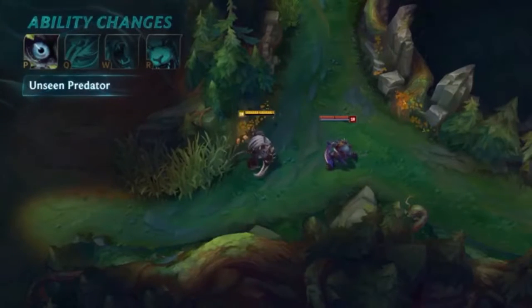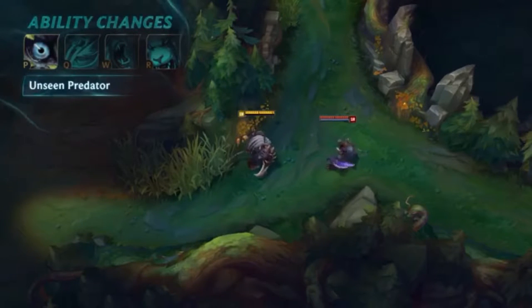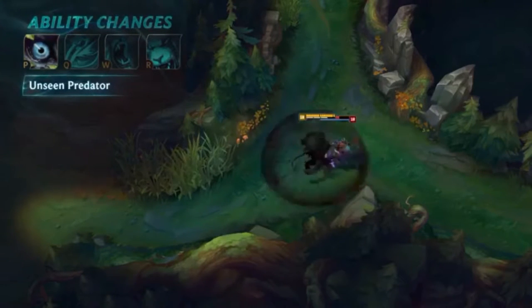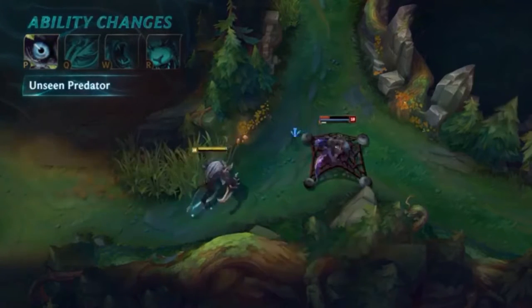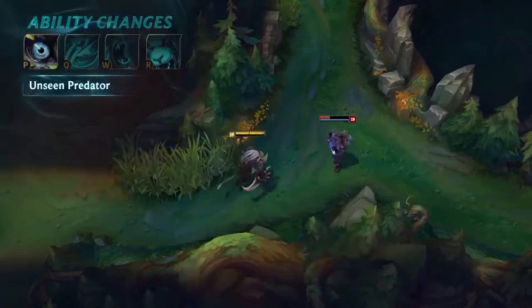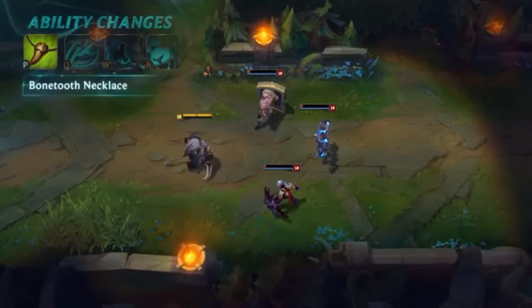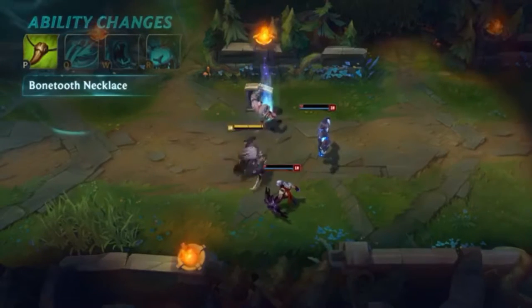Moving right along, we'll touch on his two passives: Unseen Predator and Bone Tooth Necklace. Unseen Predator now maxes out at four Ferocity, and leaping to enter combat gives him one stack right off the bat. After using any empowered ability, the Stabby Tabby gains a burst of movement speed to keep the hunt going. As for Bone Tooth Necklace, trophies now increase Rengar's overall damage, but only stack on unique champion kills.